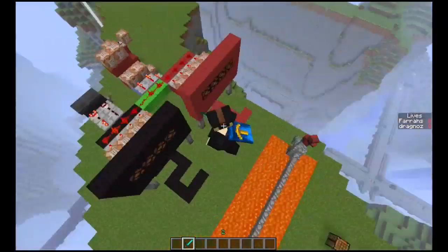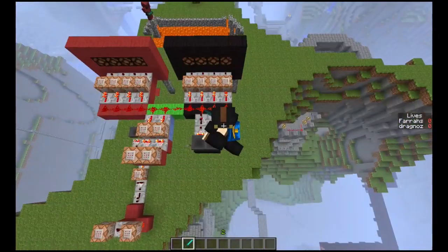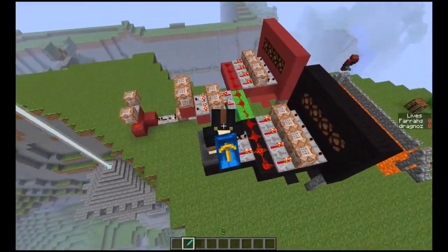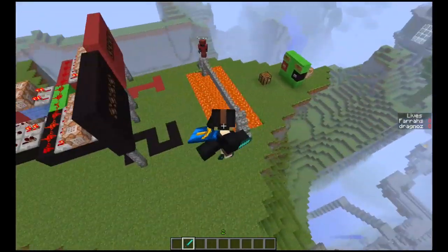You will need one of these mechanisms — as you can see this black part — you'll need one of these for each and every single person. So you'll need one, two, three, four command blocks over there. Well, five command blocks if you're doing some testing, and then the mechanism on the other end.